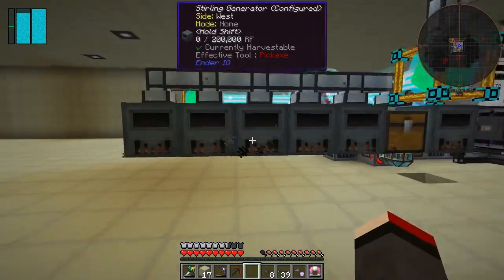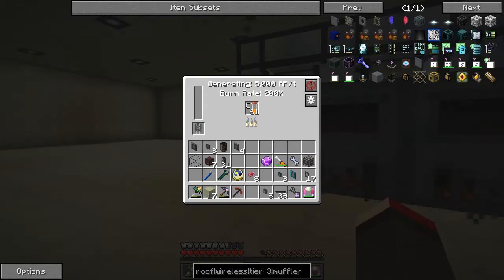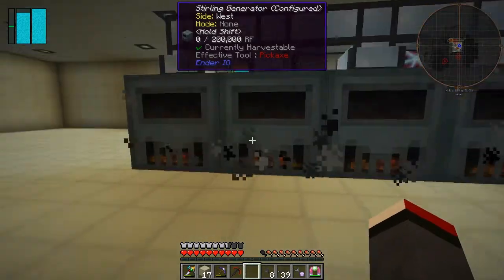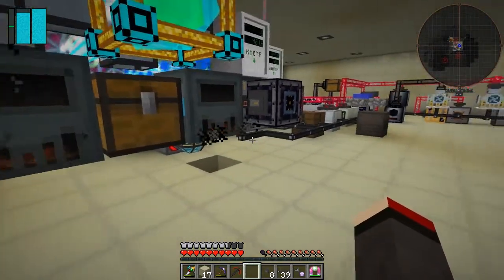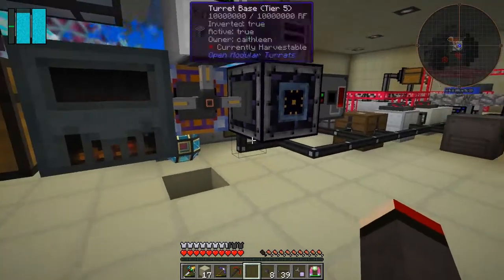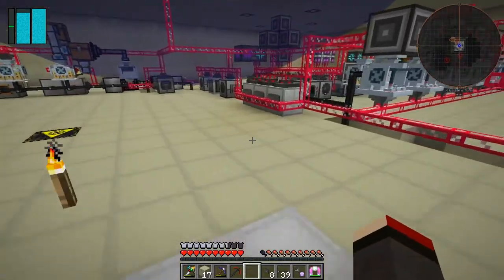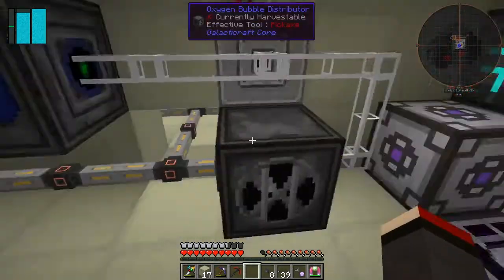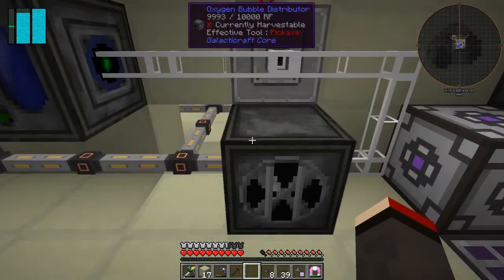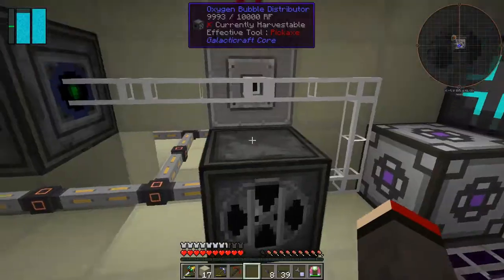I also added some more stirling generators because I put in those quad double air capacitors to generate 5,000 RF per tick. These double air capacitors are actually quite interesting and I can demonstrate that. Let's go upstairs. While I'm upstairs, I'll hide the air bubble on this one — bubble visible, turn it off — we don't need the air bubble.